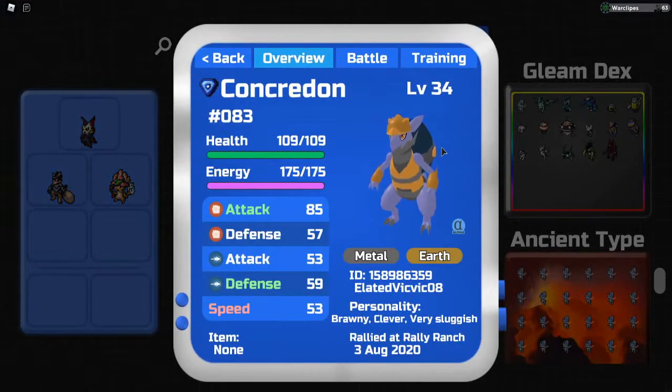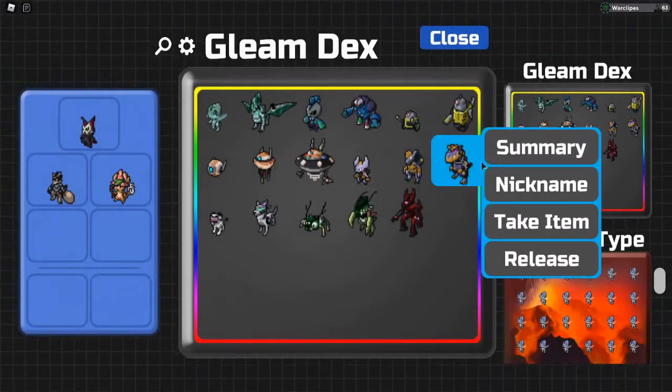Without further ado, we have Conquered On, which I got on a mega discount as well — I just traded a normal gleaming Scored for that. Thank you to Elated Vic Vic 08, who was on the stream. It is number 83 in the dex.